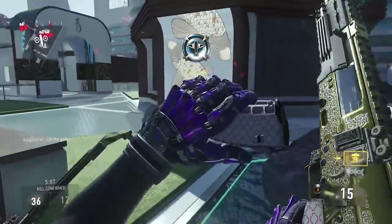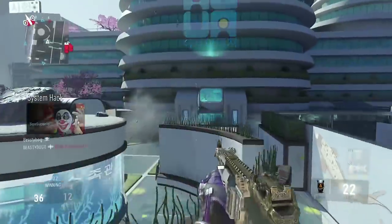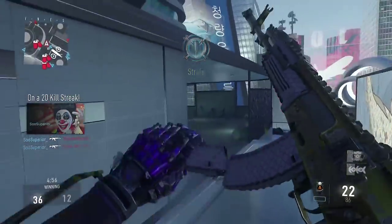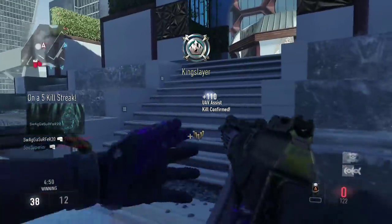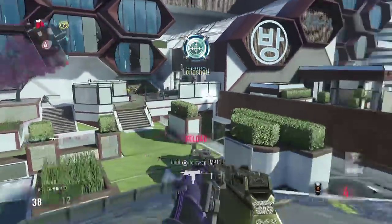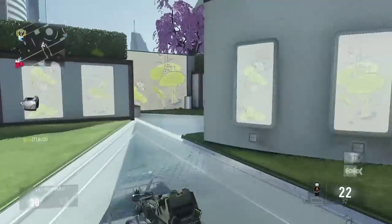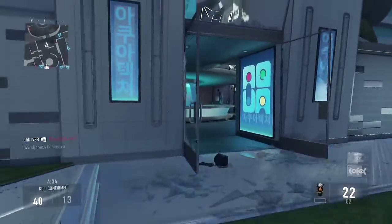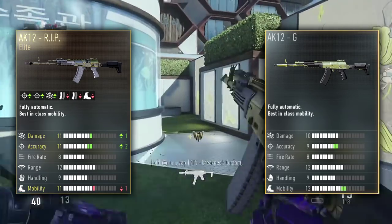What really makes the AK12G better in my opinion is it doesn't have any minus ammunition, so you can have all 30 bullets in your clip — or even 45 if you put extended mags on it. That alone sets this gun apart. Even with extended mags on the AK12 RIP you only get 33 bullets, which still hurts you a lot. So the AK12G is definitely a good option and alternative if you can't get the AK12 RIP from a supply drop. After the attachments, the AK12G ends up with equal or better accuracy, way better mobility, and 8 more bullets in the clip.